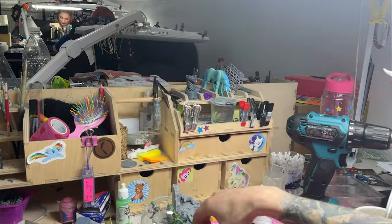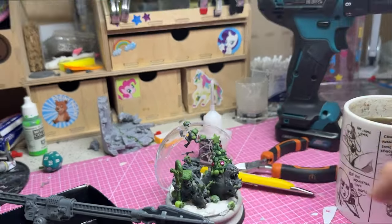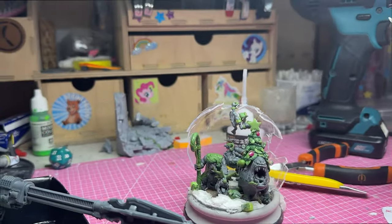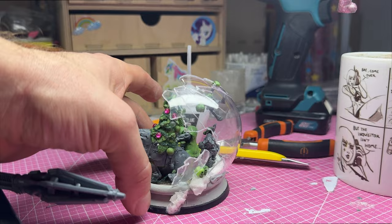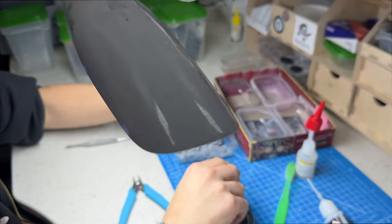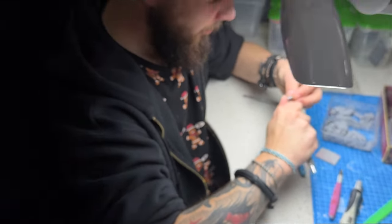You also have a diorama over here — look at this. A Squig Christmas tree with a little Santa orc and some goblins. There's so much going on over here — nice presents over there. And more Titanicus over here — some weapons, boardwalk stuff. We have a lot of Titanicus in the studio lately.